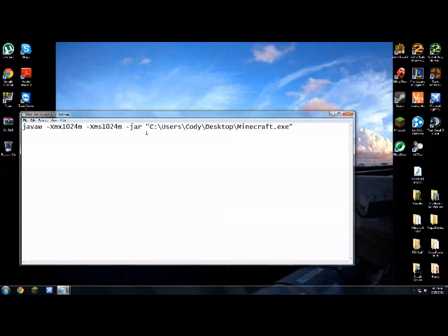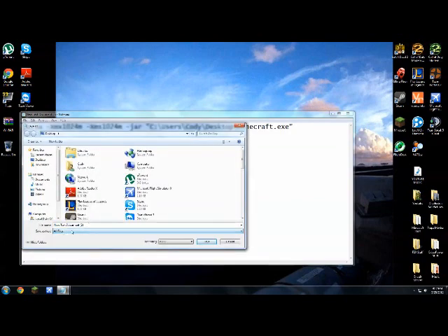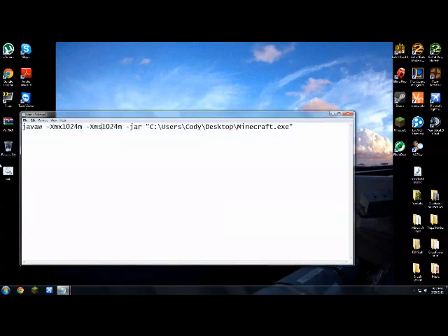And this is 1 gigabyte since I have 16 gigs of RAM. We're going to open up save as, all files — most important, save as type, all files. Name it start.bat and we're going to save it, and there it is.